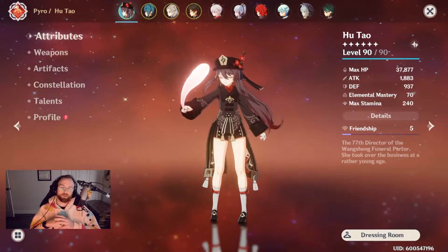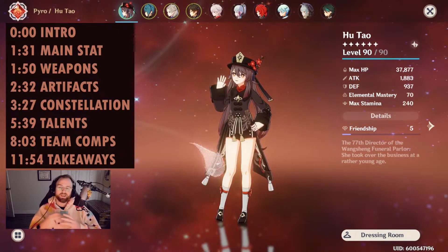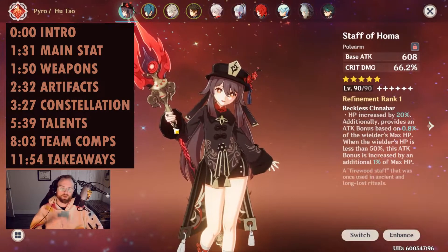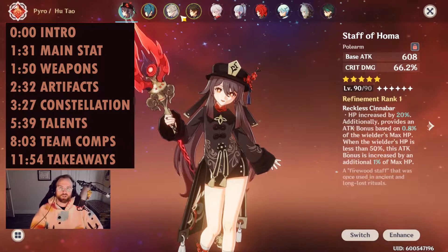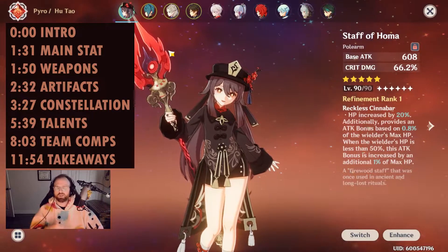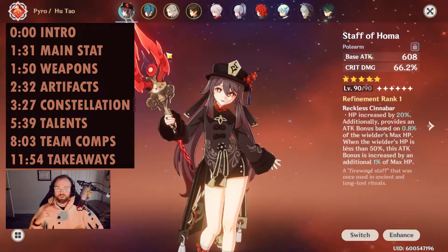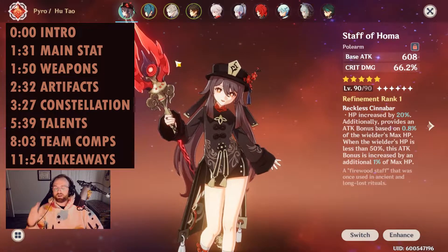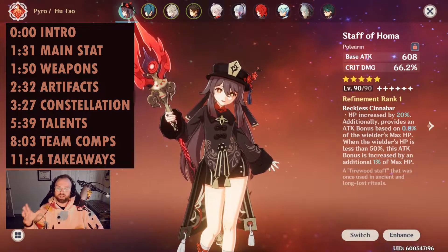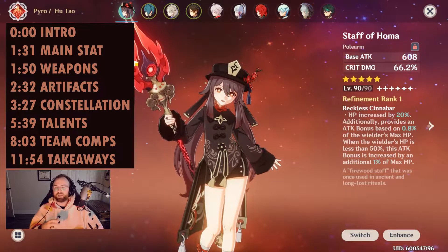Welcome back to another Genshin Impact build video. Today we're covering Hu Tao. She's a character I didn't get the first time around because of a split decision with her weapon. I ended up getting the Staff of Homa the first time since I had Zhongli when the HP buff was out. Now that she's back, I got super lucky on the gacha and ended up getting C1 Hu Tao.